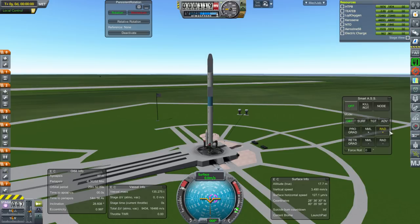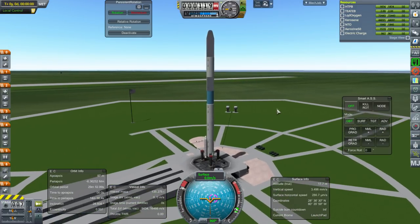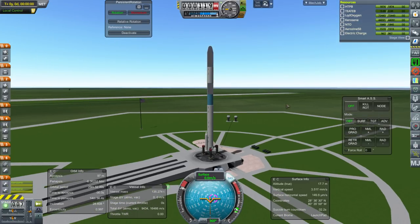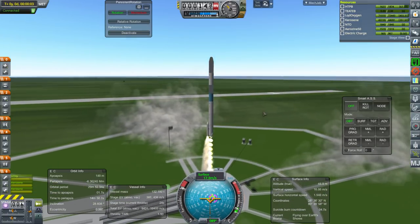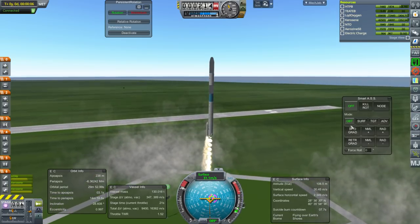This is our first launch to Venus out of three or four — we'll see. SAS is on, throttle is up, it's a daytime launch thankfully, and ignition. This is going to be a Venus orbiter, so we have lots of delta-V as you can see.